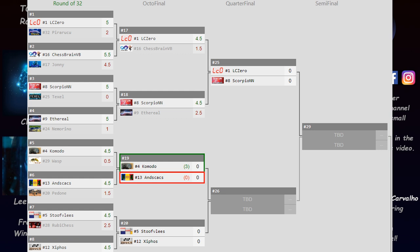In the first round she played Piraroku and managed to win 5-2. I reviewed game 1 of their match, and now I'm reviewing game 4 of Lila vs Chessbrain. Lila managed to win 4.5-1.5, and in the quarterfinal Lila will play Scorpio, an engine who became very strong after switching to using a neural network for evaluation.